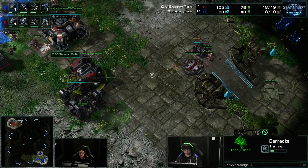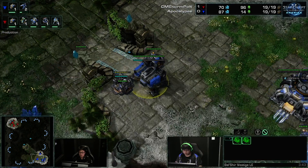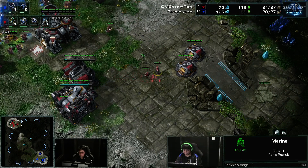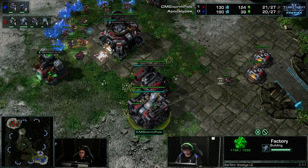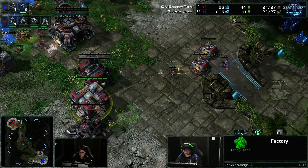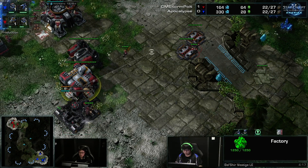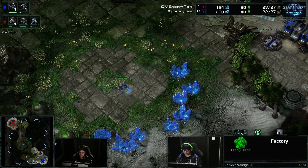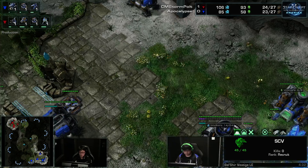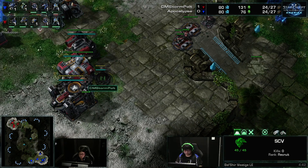The first reaper is on the way out now, second reaper is being built, and you're going to see the barracks time out perfectly where you get 50 gas. It's just a super clean build — two reapers at the same time. The trick to defending against this is to get a Hellion out. Hellions are so effective against this, but normally you just get a tech collapse immediately on the factory and disregard that completely.